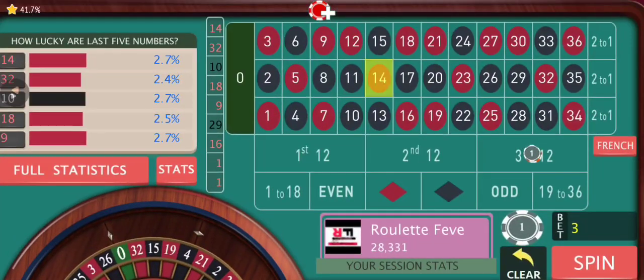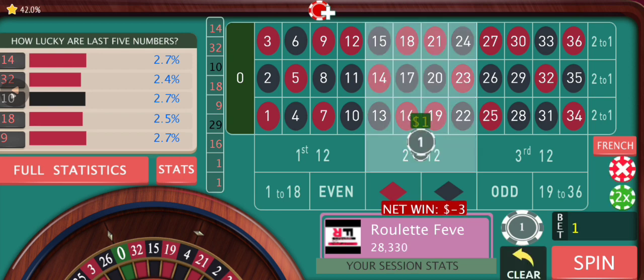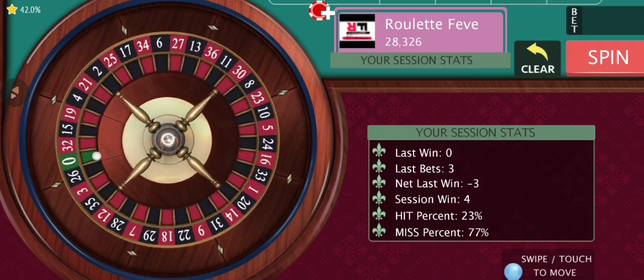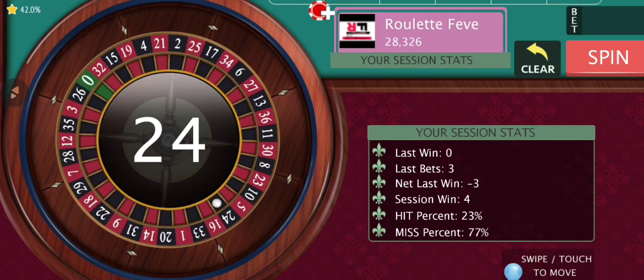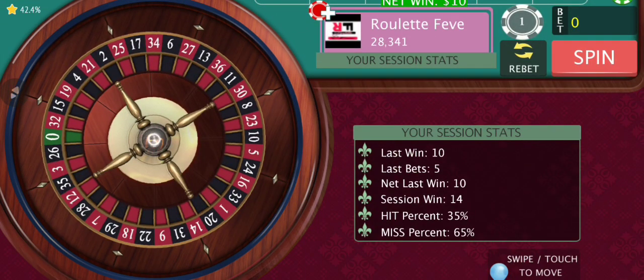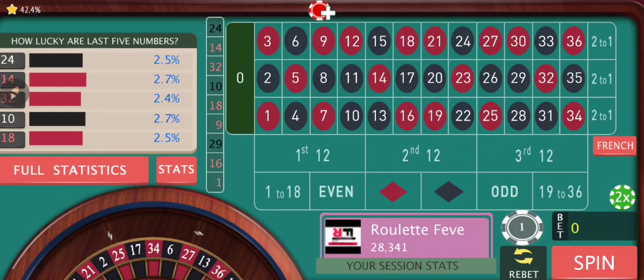Now we're gonna go to the second dozen with five dollars, because our aim is to get back at least at par with the previous session high. We have a win — we are back to 14. We were up by 13 or 14. Our aim is to get back at least at par with the previous session high. Apologies if I've missed a step — I was talking and may not remember every detail.